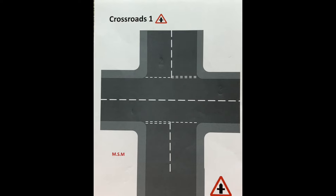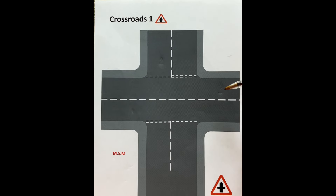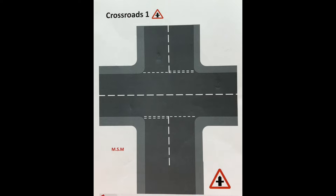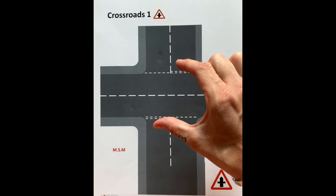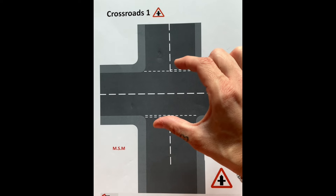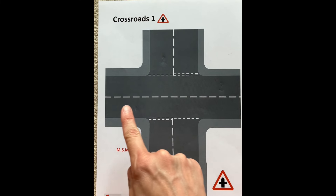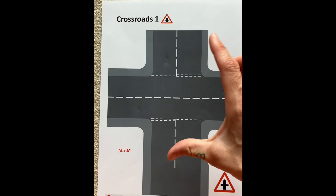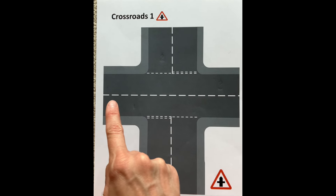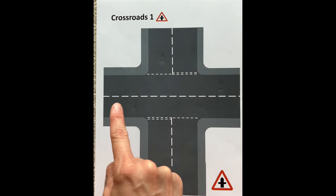Now if I turn the picture upside down, this person on the other side would have the same rule. His left turn would be one, going straight would be two, and turning right would be three. So if they both arrive at the same time, the rule is whoever has the least amount of turns to make goes first, because it disturbs the fewest people. If one person is going left and the other wants to go right, the person going left would go first, because he's not crossing anyone.